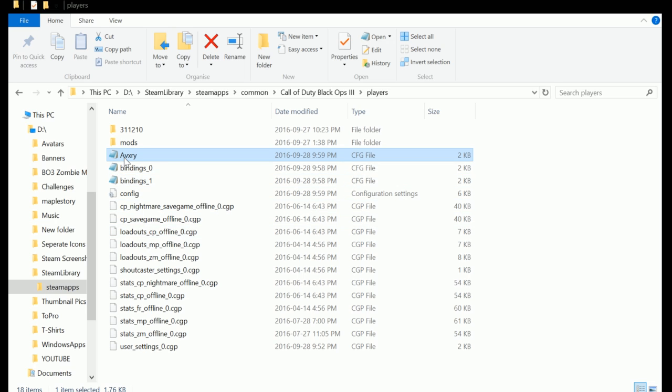First off, you want to download the files in the description because it has the configuration folder along with instructions. What you want to do is make your way to the Black Ops 3 directory, open up the players folder, and place the configuration .cfg file in there. Then you can load up Black Ops 3.